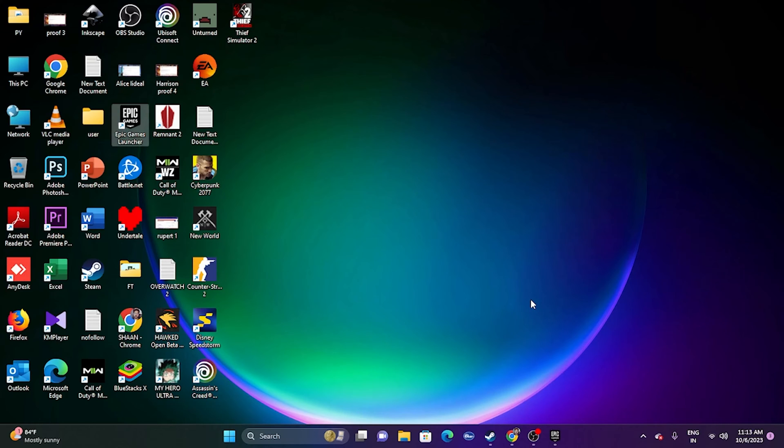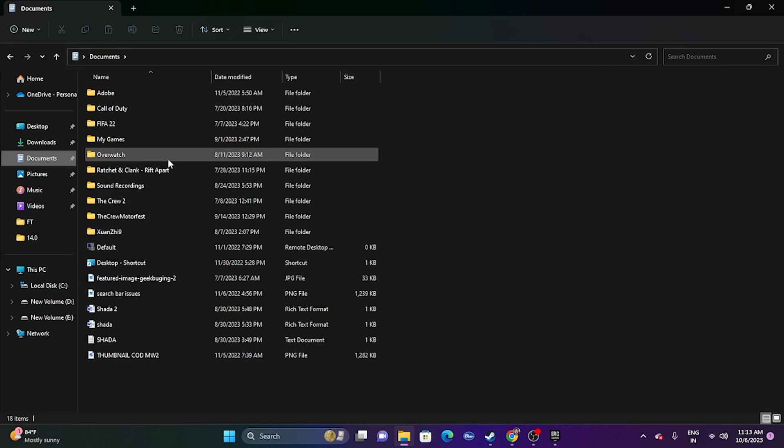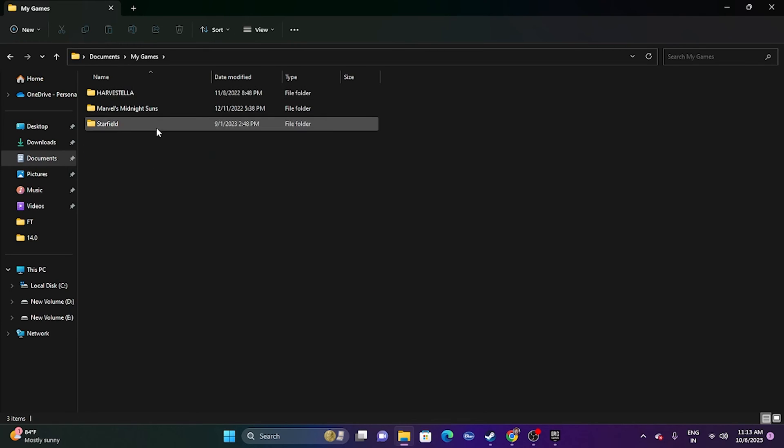Next, try deleting the saved game file. Open File Explorer, go to Documents — you should find the game folder there, or check My Games for the Assassin's Creed Mirage folder. If you find it, delete the folder. Keep in mind that doing this will erase all your game progress, so be aware of that before proceeding.